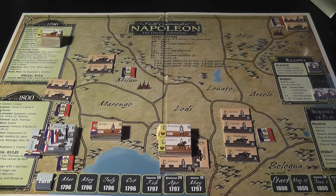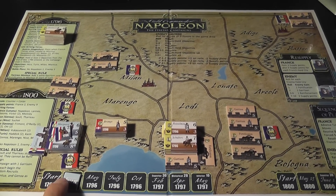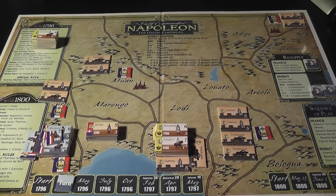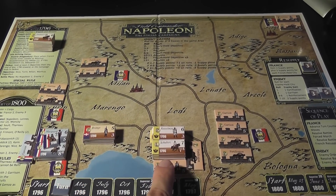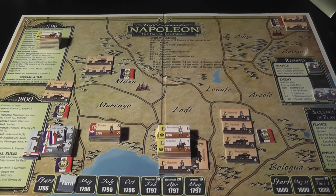There is also a defeat condition: starting from March 1796, which is turn two, Napoleon needs to have control of at least two objectives at all times, otherwise he loses the game. As you can see, there are a number of Piedmontese enemies and a number of Austrian units here ready to stop Napoleon — or at least to try to do so.